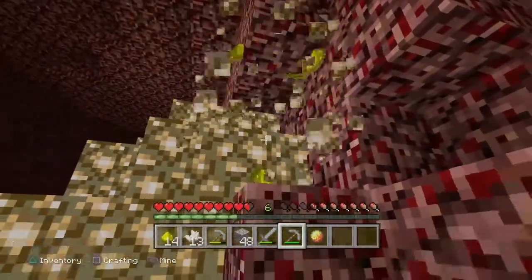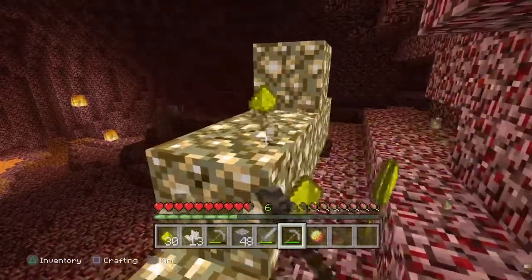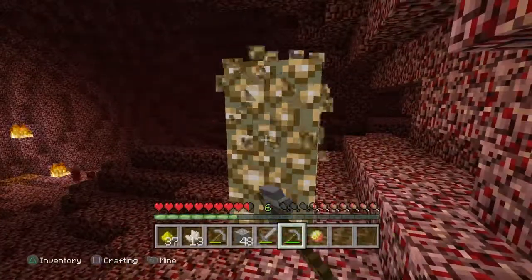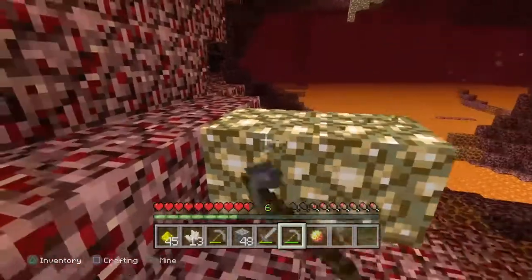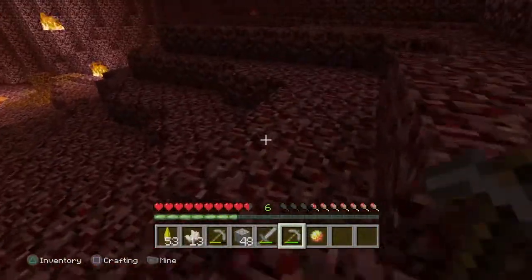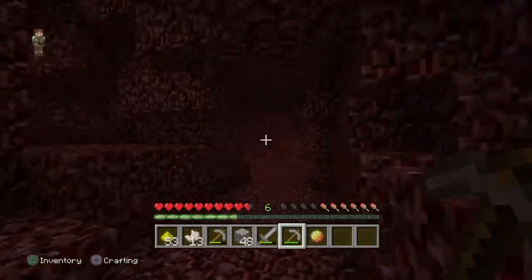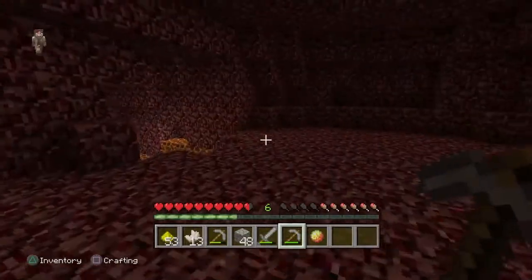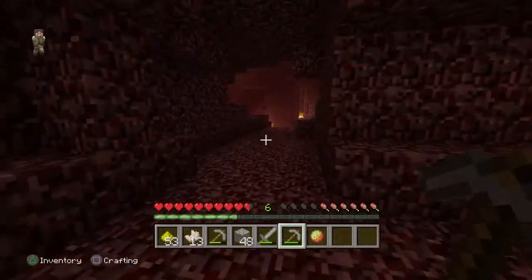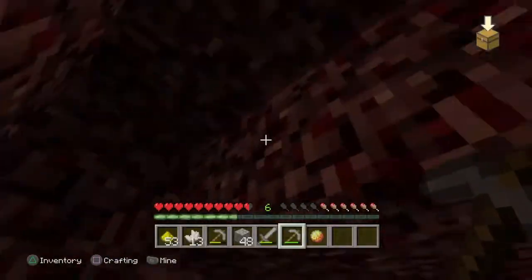Let's go back with the glowstone and then look for more stuff, because glowstone is one of the important things I wasn't expecting to find this low. The main reason I even came here was because I just wanted one block of glowstone — that's all I needed — but obviously I'm going to take more than one. This could be a mini base.